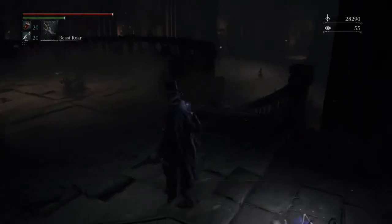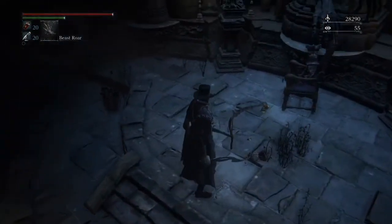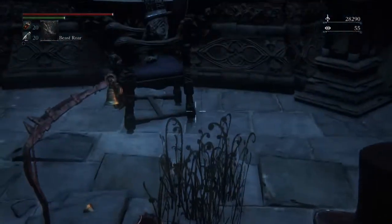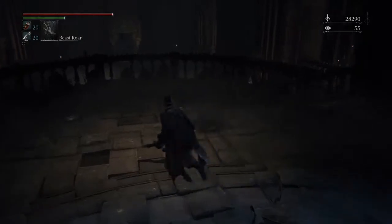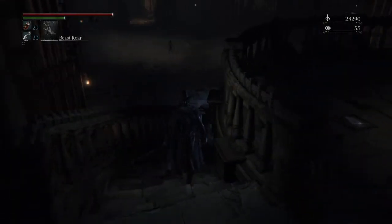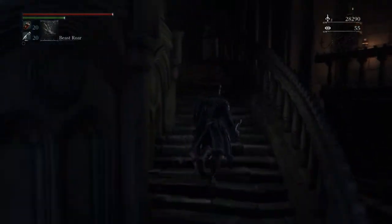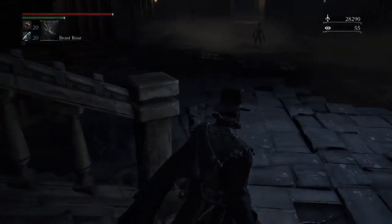This area — the snatchers are gone, the lamp is broken. They broke our lamp, these assholes. And they've been replaced with hunters now. This area can be tough — the best option is to try to fight them one on one. Let me see — is this door open? It is open. That's kind of why you want that door to be open when you first come in here, so you can try to sneak past these hunters.